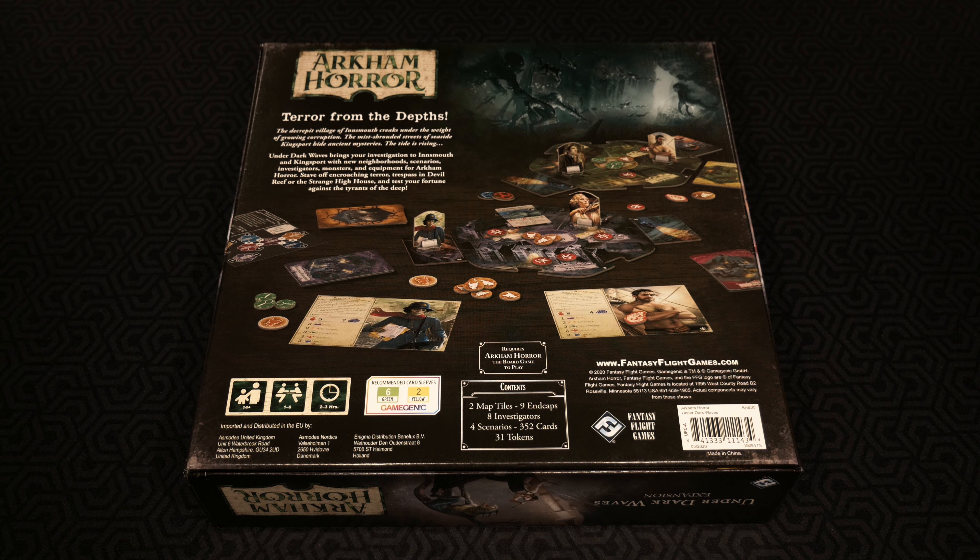Terror from the depths. The decrepit village of Innsmouth creaks under the weight of growing corruption. The mist-shrouded streets of seaside Kingsport hide ancient mysteries. The tide is rising. Under Dark Waves brings your investigation to Innsmouth and Kingsport with new neighborhood scenarios, investigators, monsters, and equipment for Arkham Horror. Stave off encroaching terror, trespass in Devil Reef or Strange High House, and test your fortune against the tyrants of the deep.